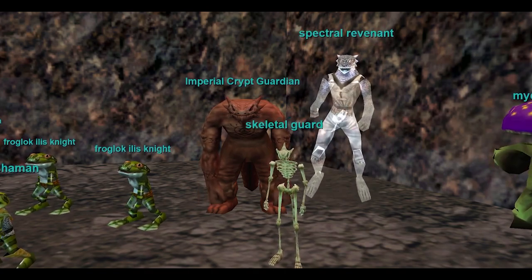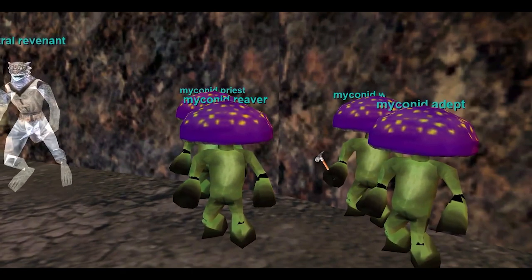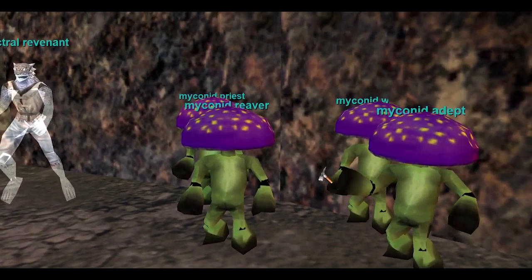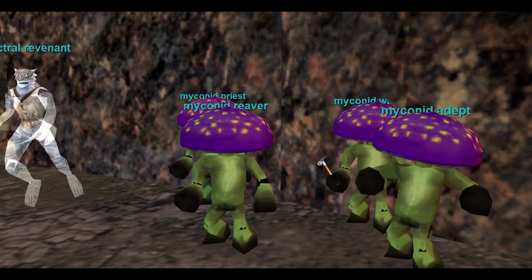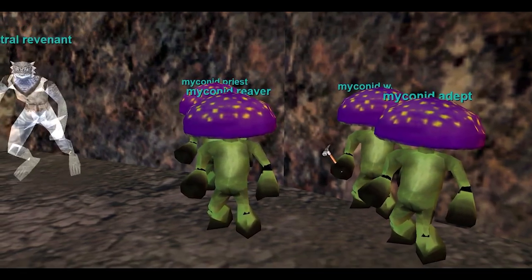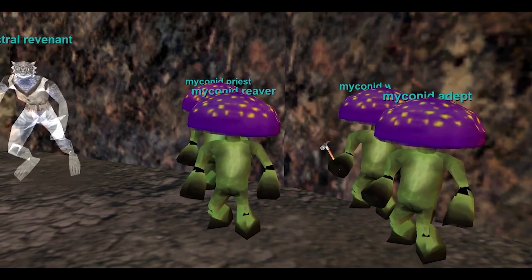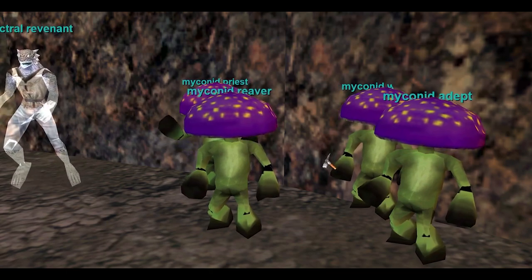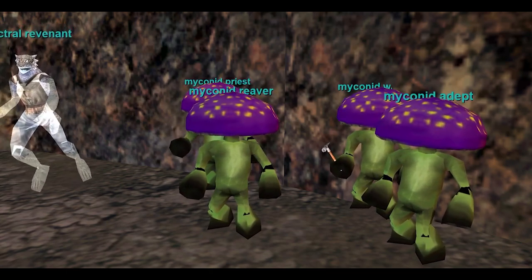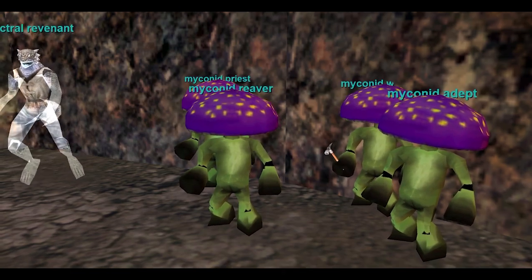Down in the undead area there are some undead frogloks — you're going to find Revenants, Skeletons, and Imperial Crypt Guardians. Watch out for them because they like to complete heal forever. Then there are the Mushroom Men — you're going to be seeing a lot of them if you're down in the King Camp. Reavers are usually the best pets if you're going to pet them. Watch out for the Priests and especially the Adepts, because they're healers and they like to complete heal. When you see that going off, you really need to be stunning them.